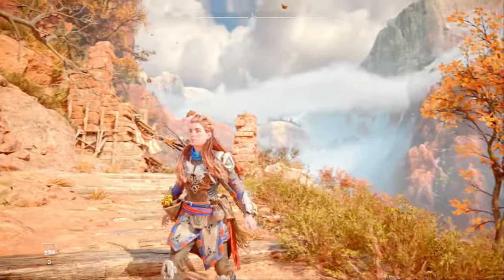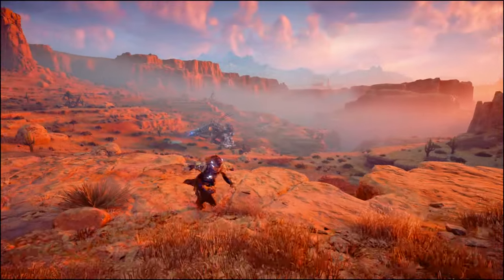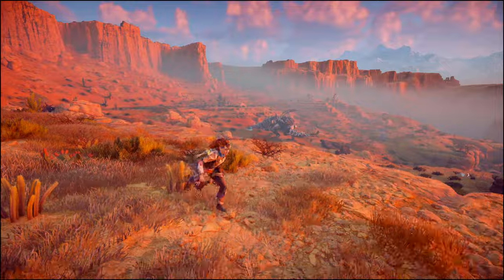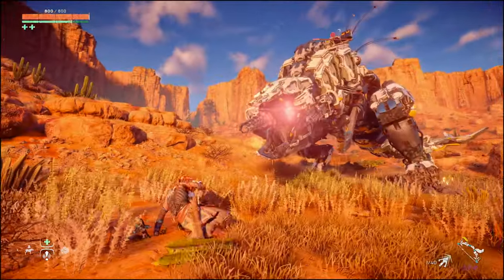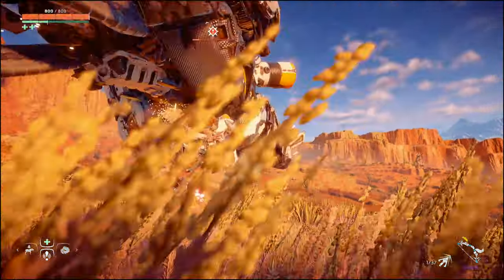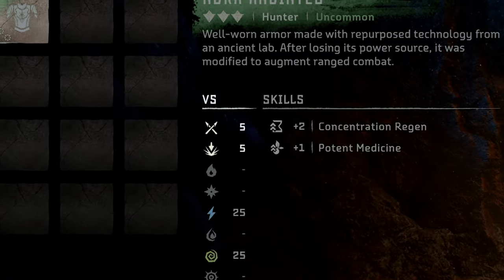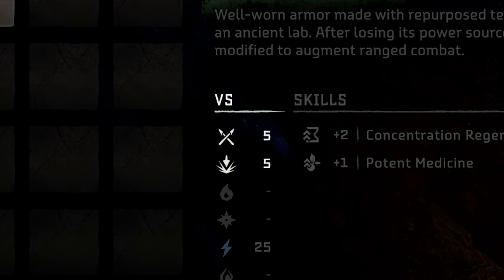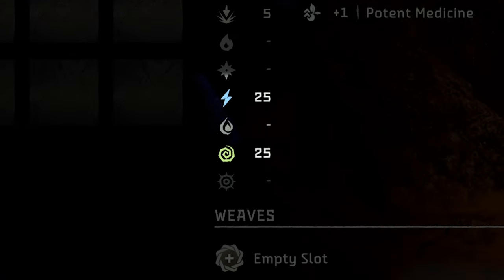Let's begin with the outfit. Aloy begins her journey into the Forbidden West wearing the Nora Anointed outfit, which appears to be a broken version of the coveted Shield Weaver armor from the first game. It was a little too much to hope that Guerrilla would let us have the fully functional Shield Weaver armor right from the start, and sure enough, this broken version rolls us back to some pretty basic stats. Even after fully upgrading it, it only has minimal melee and ranged resistance.